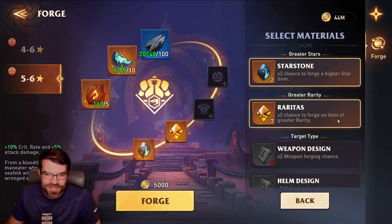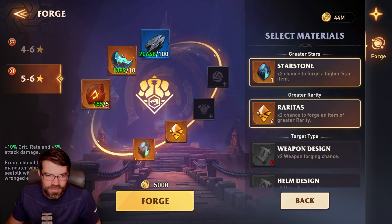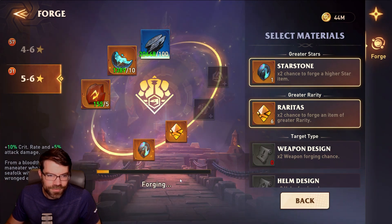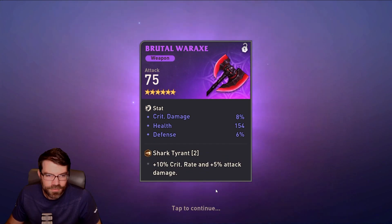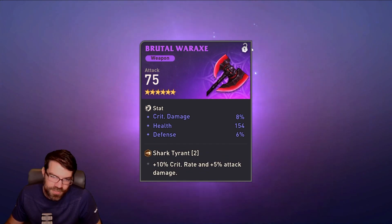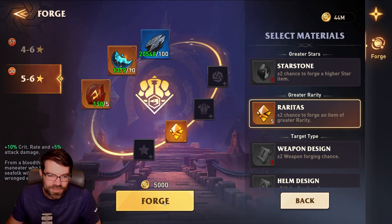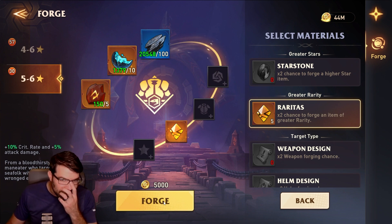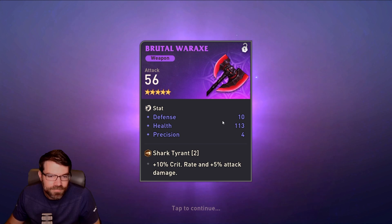We're in 5 to 6 stars — higher chance. I'll use all my currency in the first couple and then we'll just craft a bunch. Crit damage, defense — that's pretty bad, and it's a 5 star, so that sucks. We're putting two more in. Crit damage, defense — at least it's a 6 star. We'll lock it. I guess we'll just keep going here.